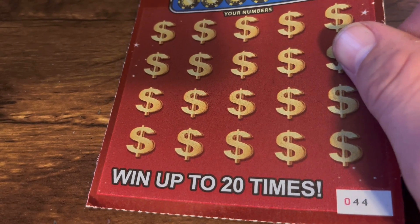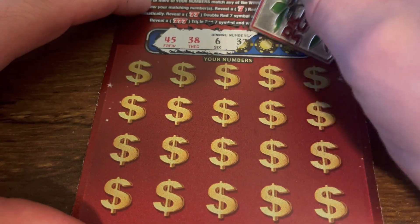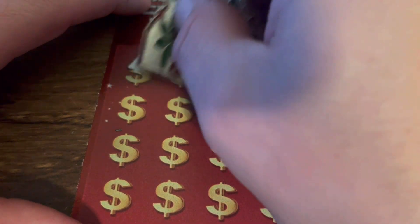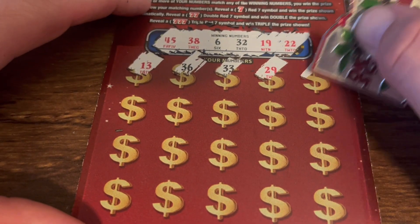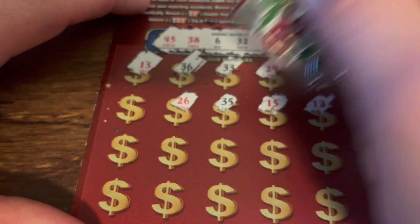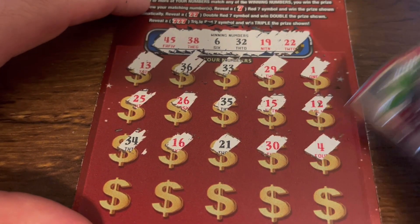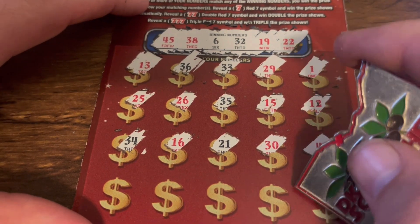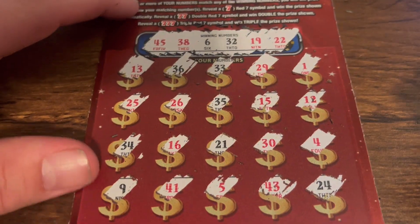Ticket 44 — can we go back to back? 45, 45, 38, 6, 32, 19, and 22. 13, 36. 33 is a one-off, 29, pesky 12, 15, 35, no fives. 26 — nope. 25. 34. 16, 21, we got 22, 30, 4, 24. 43, 5, 41, and a 9. Nothing on 44.